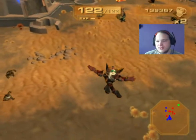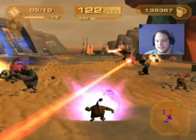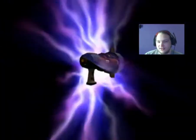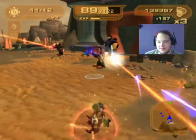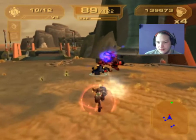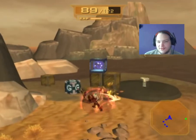We're landing. Shield charge on the bonus is activated. Something went straight through my shield charger - that's not ideal.